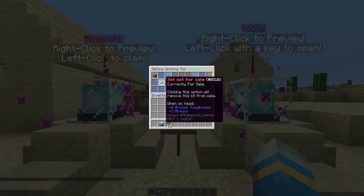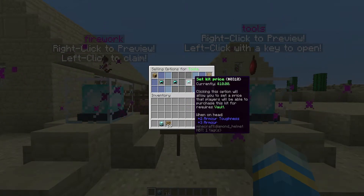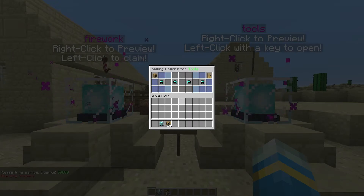Down here you can change the selling options — whether it's for sale or not. There are two options: you can either have a price which players can buy in-game, or you can link it to a website such as Buycraft and have players buy it on there. You cannot have these at the same time, so pick whichever one you want — such as the price — and type the price in chat to change it.